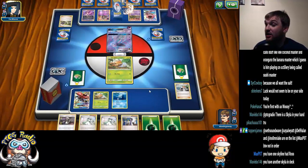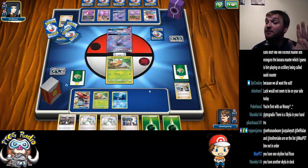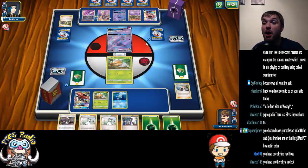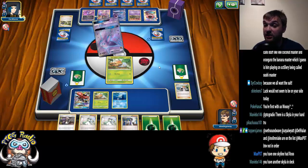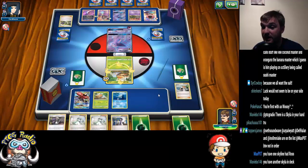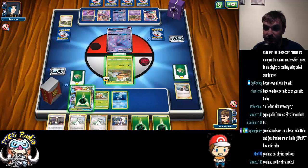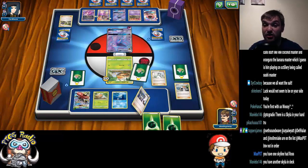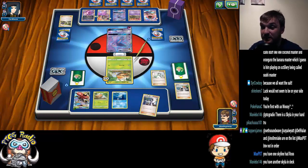The other thing is, in this matchup especially, if you go first, you are guaranteed a turn with abilities if you can get the turn two Vika Vault. Here, my opponent went first, turned off abilities before I could ever evolve, so I've now got to do everything the hard way.